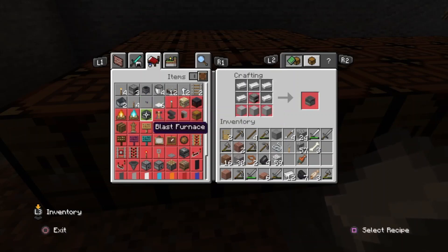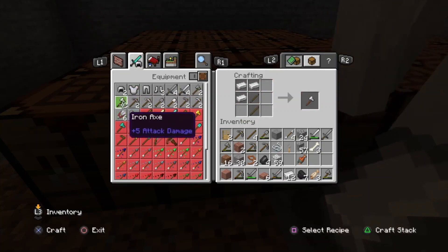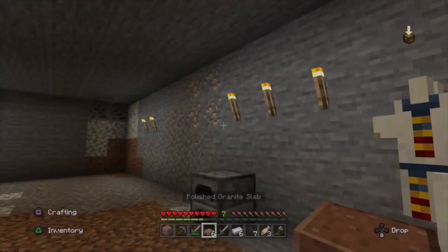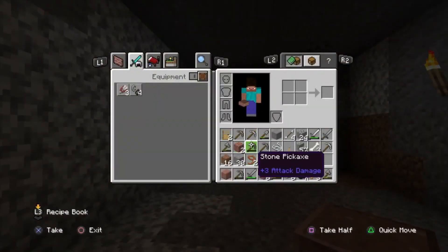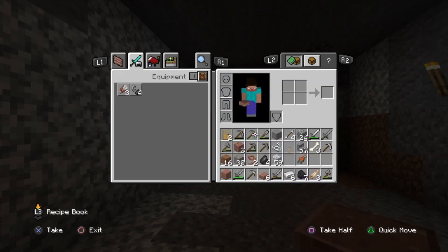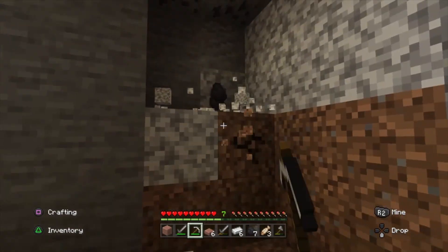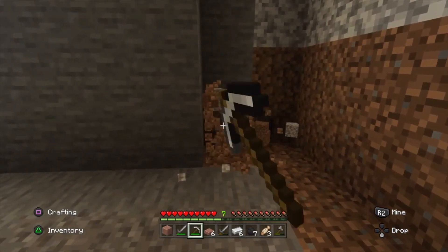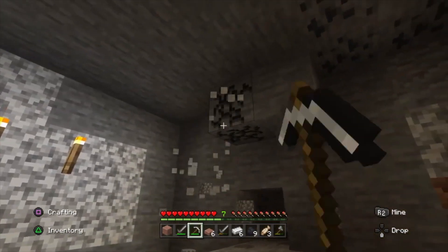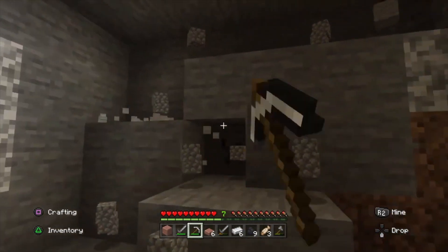A weighted pressure plate — very nice. Blast furnace — we've got some pretty cool things coming. Iron pickaxe — two of them, very good. Let's see if we can find some more iron — that'd be great. Maybe make some coarse dirt, do some farming. That way we've got a plentiful supply of food and we're not just relying on fish.